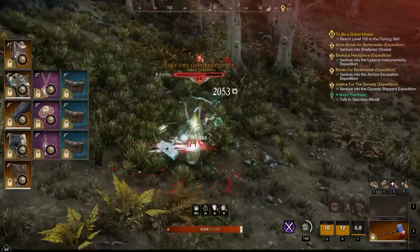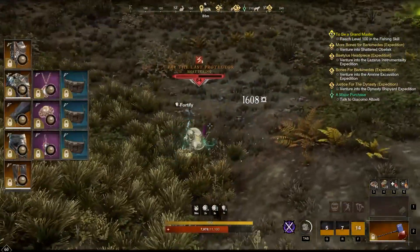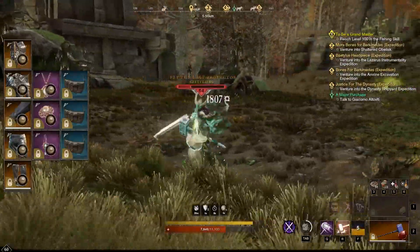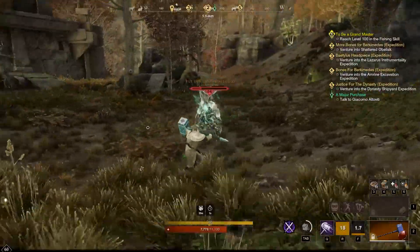During this video I wore full void bent with pristine pearls in every slot, as well as three pieces of jewelry all being pristine pearls with the luck perk on each piece, and three bags with luck on each of those as well. We killed Fey over a hundred times to get these results.